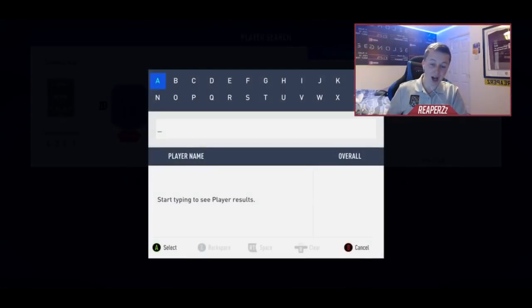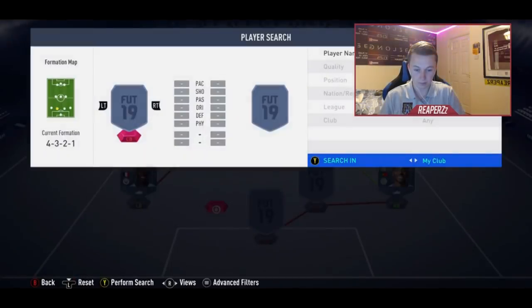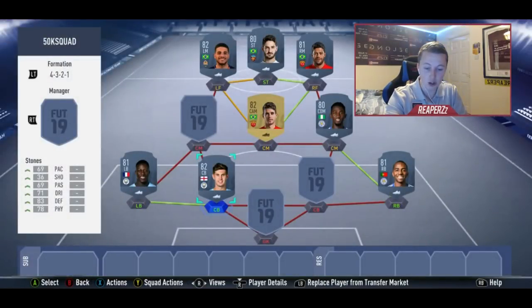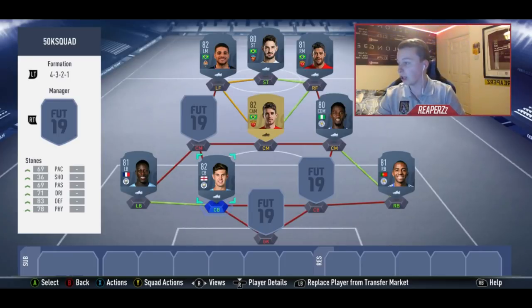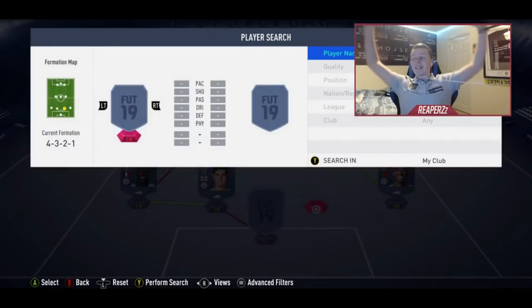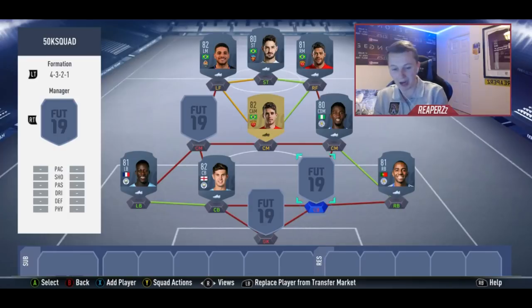As another center back we have Stones. Stones has a Champions League card as well — Stones could be that player that makes a difference from Gold 1 to Elite 3 or somewhere along those lines. Definitely go and use him, he is amazing.